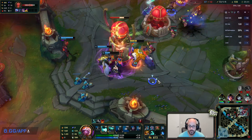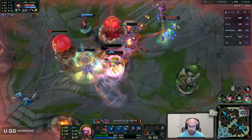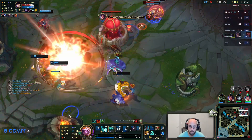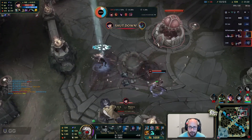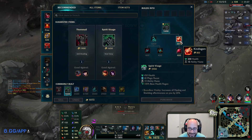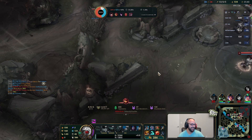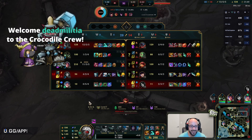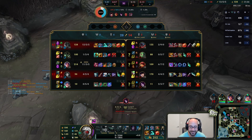We can use our tankiness to get some space here. That was kind of foolish to walk that far forward. I don't know why he walked forward but alright. Look at Galeforce from a mile away. Please nerf ADC - that's what I've been saying. Nah, don't - they get blown up instantly by everybody right now, it's funny.